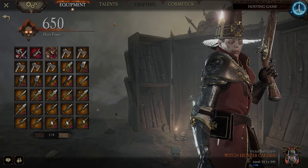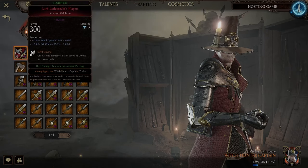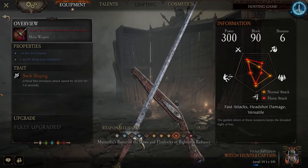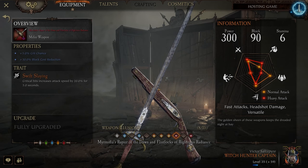There are three melee weapons that are the best on the Witch Hunter Captain: the Rapier, the Billhook, and the Axe and Falchion. The whole approach to building Witch Hunter Captain is around critting as much as you possibly can, which is mostly to proc the killing shot perk. So naturally, we take 5% crit chance on basically every melee weapon, and we also take block cost reduction and Swift Slay.